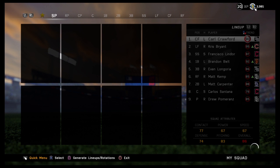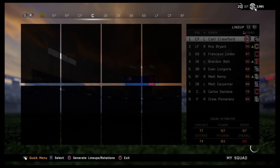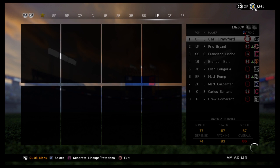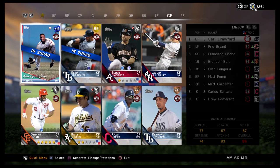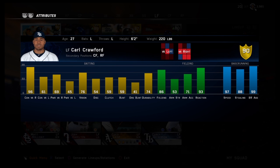Here's my starting lineup. We'll start off with Carl Crawford — he's actually a left fielder, but I put him at center because of his speed. As you can see, he's got 97 speed, which is good for tracking down those fly balls out in center.